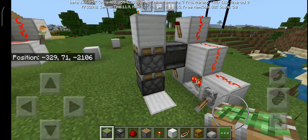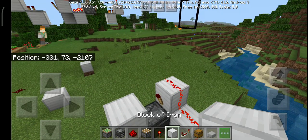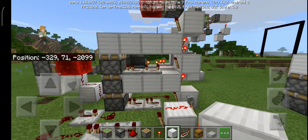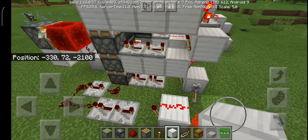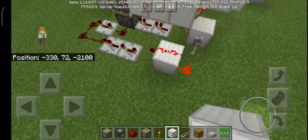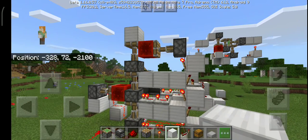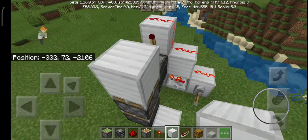With the same torch technique, I also designed a triple piston extender. The downside is that the triple piston extender takes much longer — the extension is 8 ticks and the retraction is also 8 ticks, so the total machine is 16 ticks, while this double piston extender is only about 5 to 6 ticks total.